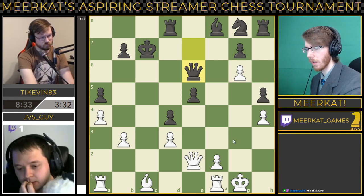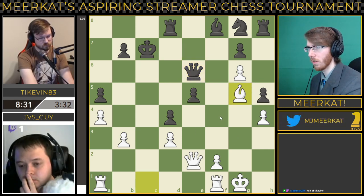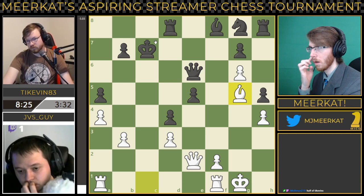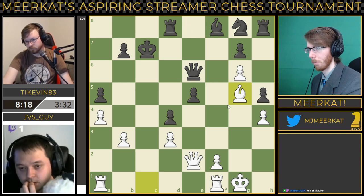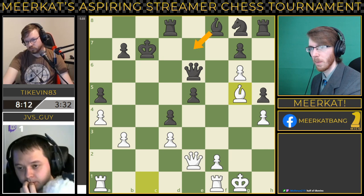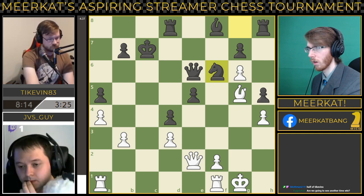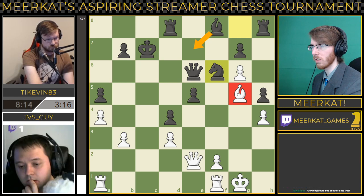JV5guy is now down to three and a half minutes on the clock — a five-minute time difference. He brings his bishop up to G5. I think I would have liked to have seen that earlier. This is still fine for black; he just needs to make sure to move this rook. He goes with blocking with the knight in this situation — I would have rather seen the bishop just because it puts more pressure on the bishop to make a decision, whereas now the bishop can just sit there and wait.